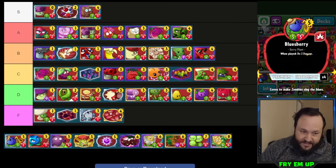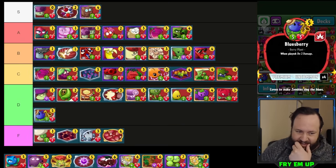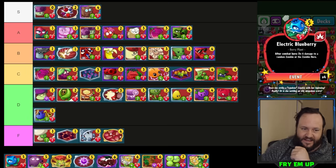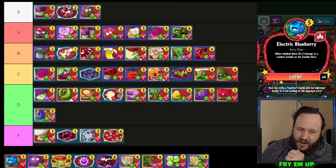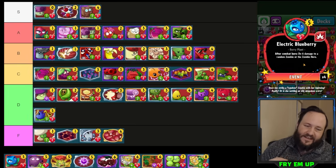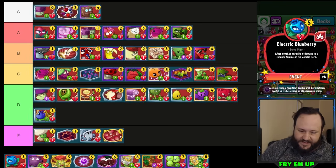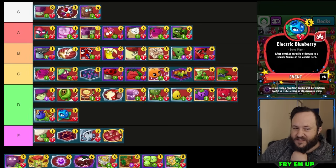Blues Berry — again poor stats and a very poor ability, very hard to justify as a card. D-tier. Electric Blueberry — its unreliability is the main issue. It doesn't use its ability when it dies and has no way of defending itself in its lane. Very hard to justify running this as a five-cost card. D-tier. The thing that would help it is if it did its ability even when it dies — if this happened before combat, it could actually kill the card played in front of it.